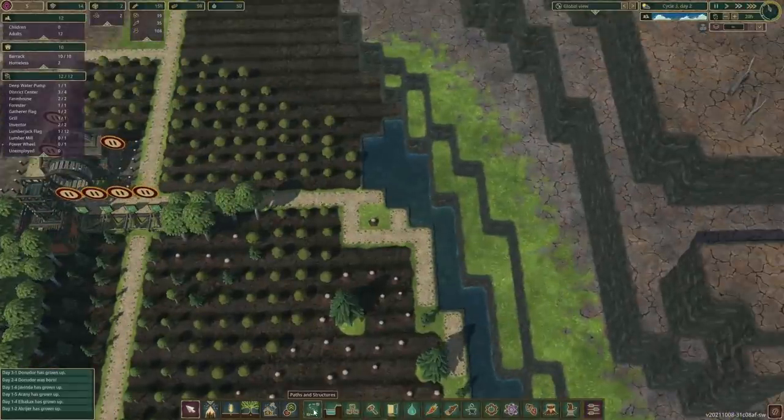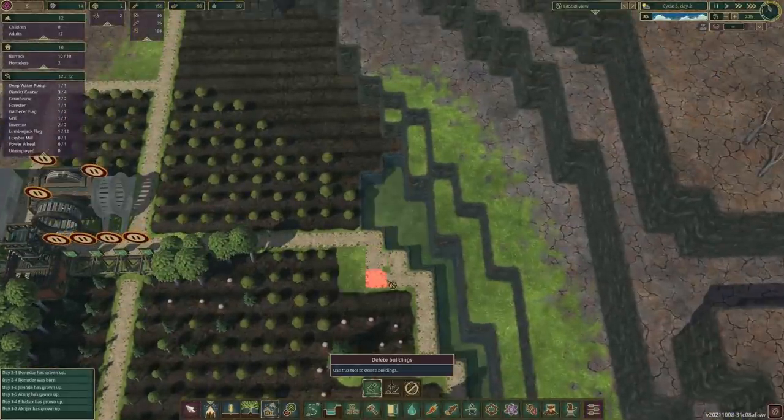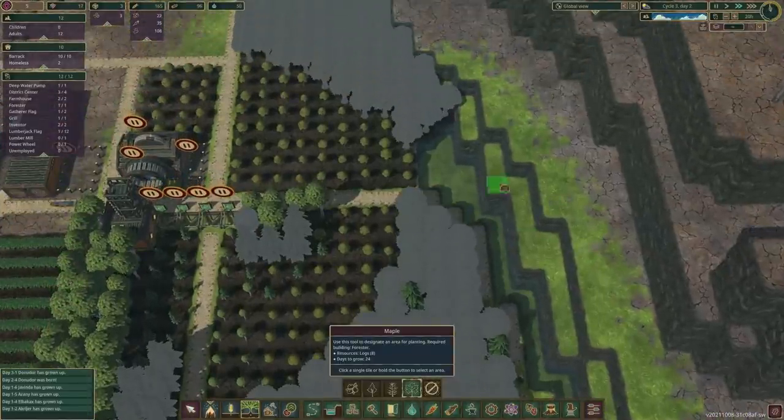Cool, so that tree is gone. Now what we can do is let's just change this up, looks a little bit nicer. I'd also like to connect this road up here and a few more maples too - why not?